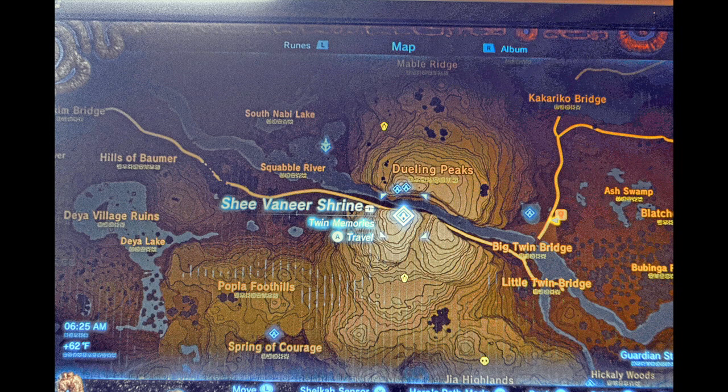Okay Josh, you were asking me about where to get Star Bits and how to do that. So here's what you have to do. You have to go to the Dueling Peaks and right there where it says Si Veneer Shrine, go up to that shrine.